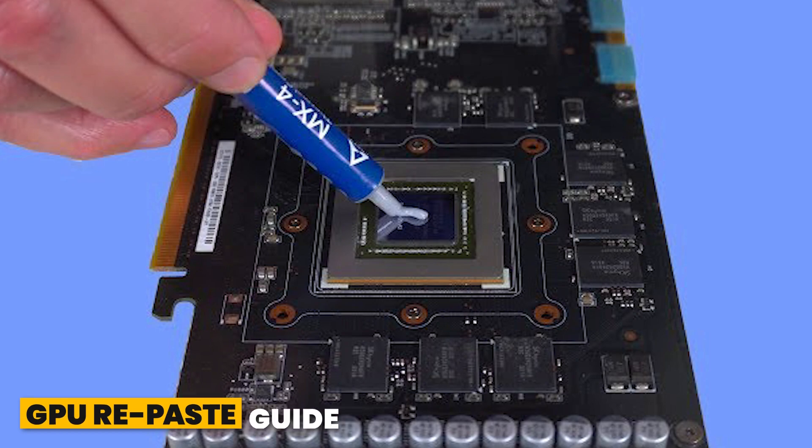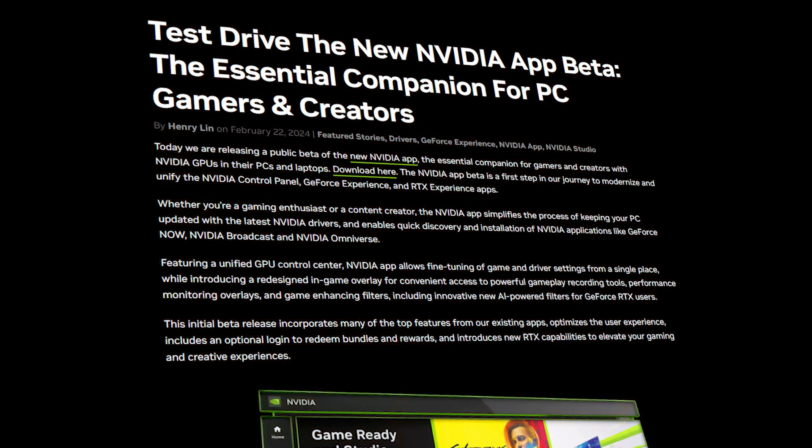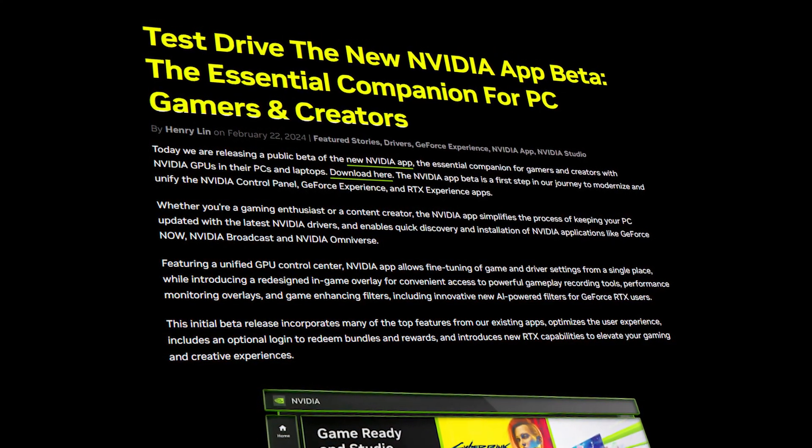And for those of you that plan to stick with your current graphics card, I will also show you how to lower your temps and increase performance by doing a repaste, something every PC gamer should know how to do. It's really not rocket science. So before we jump into the benchmarks, let's first take a look at the new NVIDIA app. The NVIDIA app was first released to public beta in February 2024.